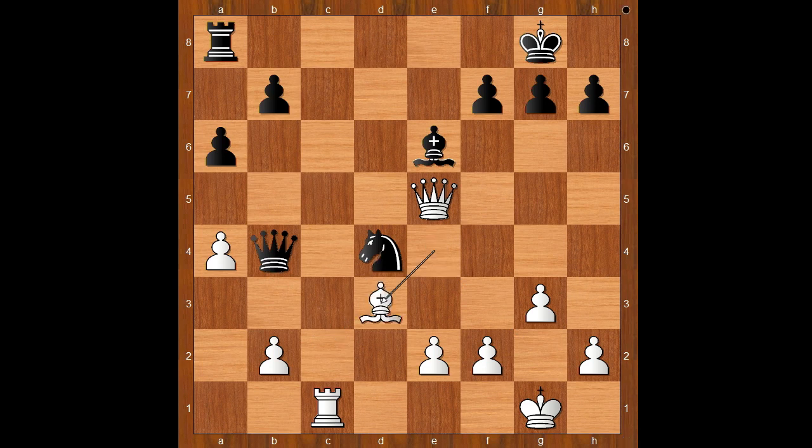Back to our game: bishop to e4, threatening to take the knight. Knight to d4, bishop to d3, queen to d2, attacking the rook. Rook to f1 — this looks like a very safe spot for the rook, doesn't it? Black to move, what would you do? Please pause and find the best move for black.